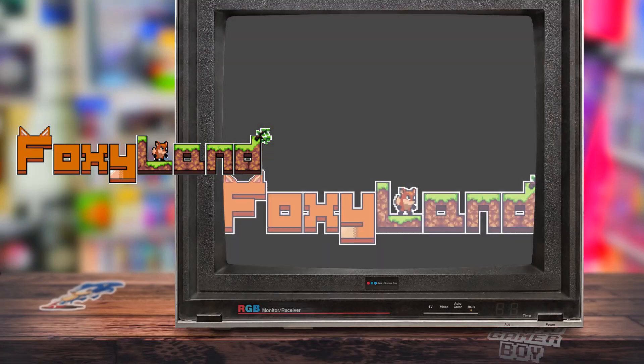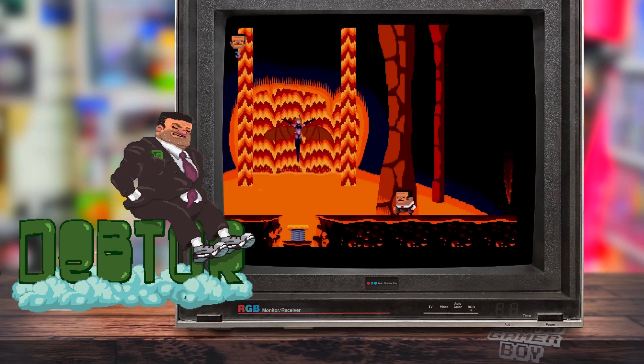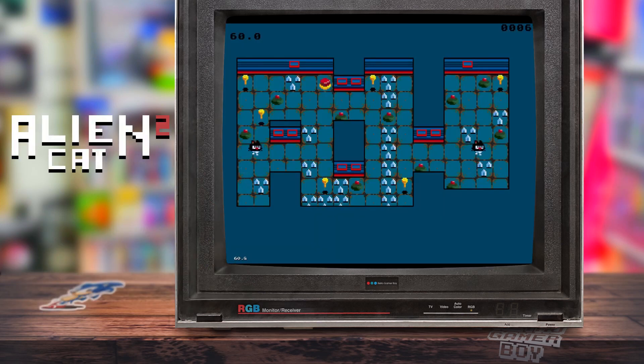PSCD Games are the creators of Bio Evil and they're no stranger to making games for the Sega Mega Drive and Genesis. With games like Foxyland, Detta, and Alien Cat 2, they're certainly experienced in producing high quality Mega Drive and Genesis games — all three of which are available to buy on their store, linked below. PSCD is actually the tag of their lead programmer and there are four people working on Bio Evil.